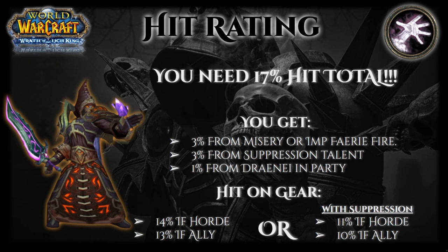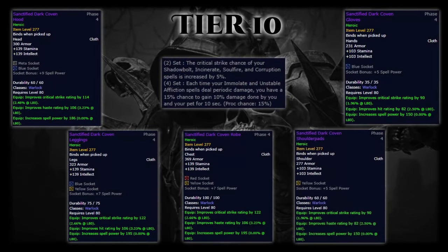Now to talk about Tier 10 and the set bonuses: the two-set increases the critical strike chance of your Shadow Bolt and Corruption by 5%, which is a nice boost to your main DoT and filler spell. As for the four-set, this is phenomenal — each time your Unstable Affliction deals damage, you have a 15% chance to gain 10% damage done by you and your pet. This procs frequently and is very important to track because you can snapshot that 10% damage bonus into your Corruption.